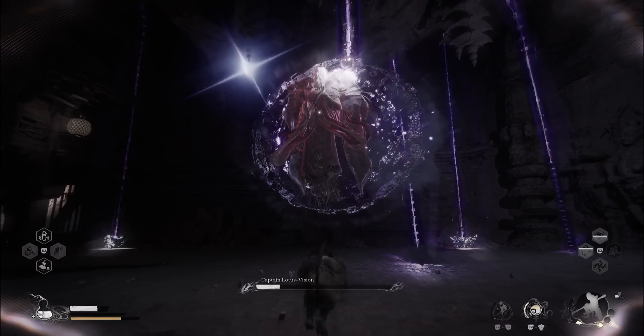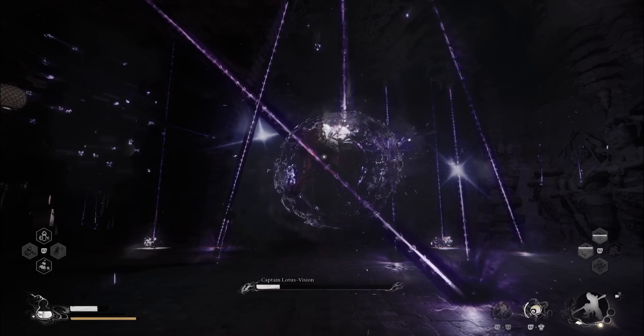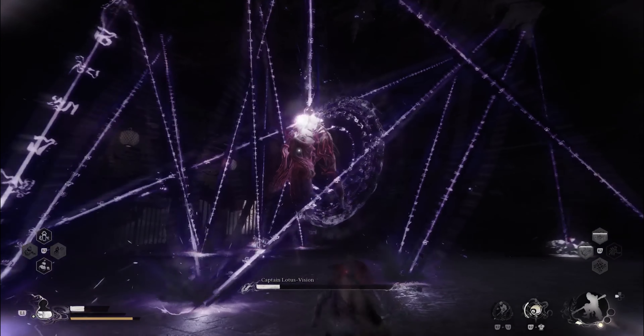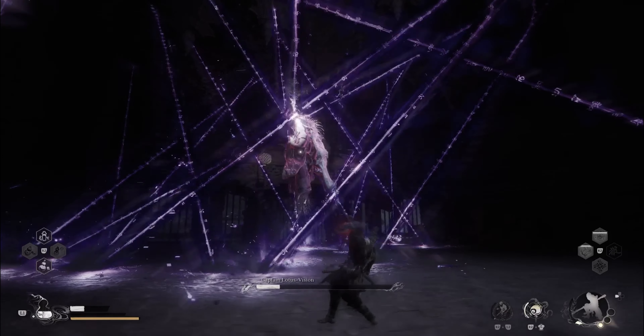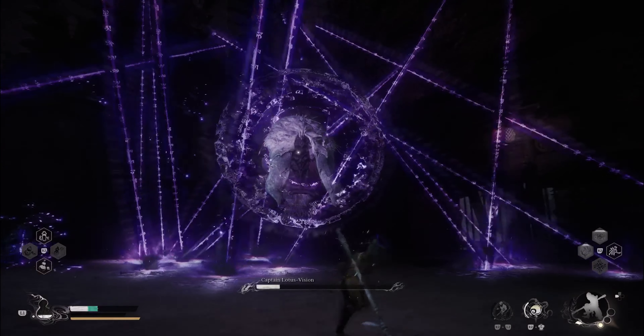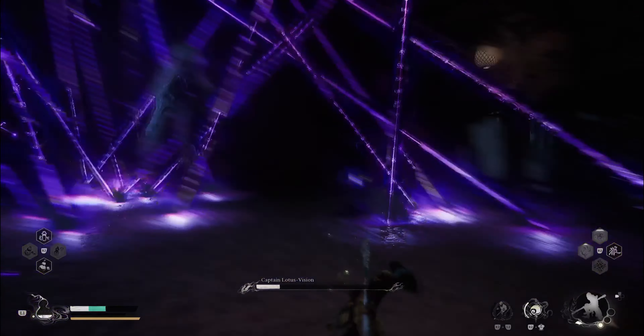Once he's got about a quarter of life left, he'll bust out a new trick — that's what you're seeing here. The best way to avoid it is to simply keep moving. This attack emits small dust particles that try to follow you around and will inflict damage. Just keep moving — it's a pretty simple attack to avoid.